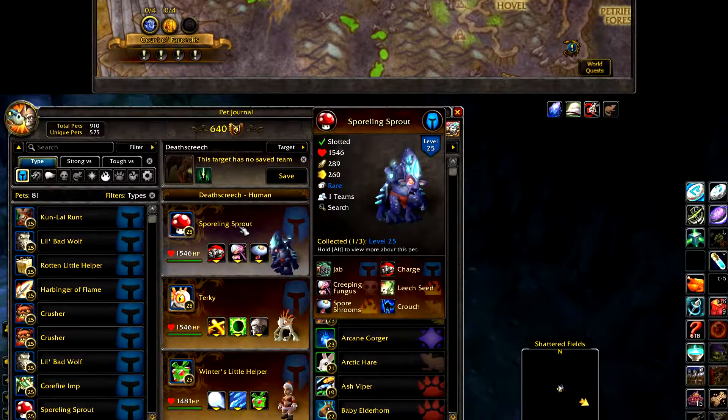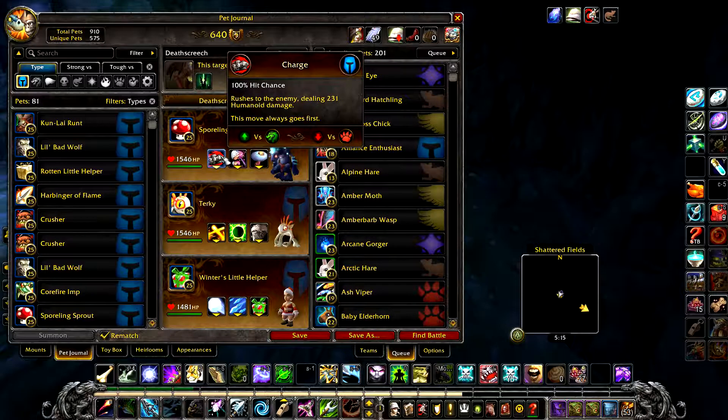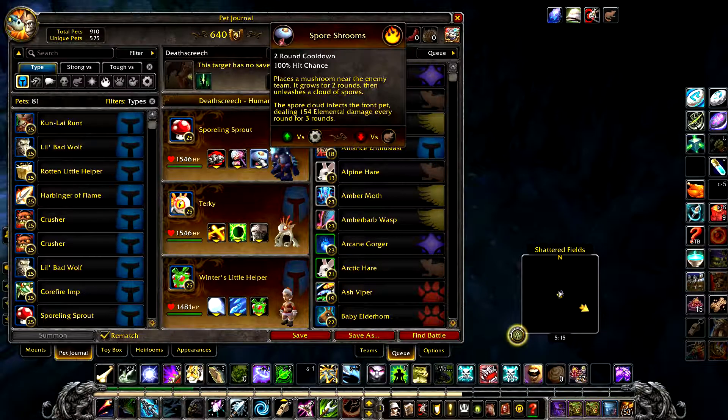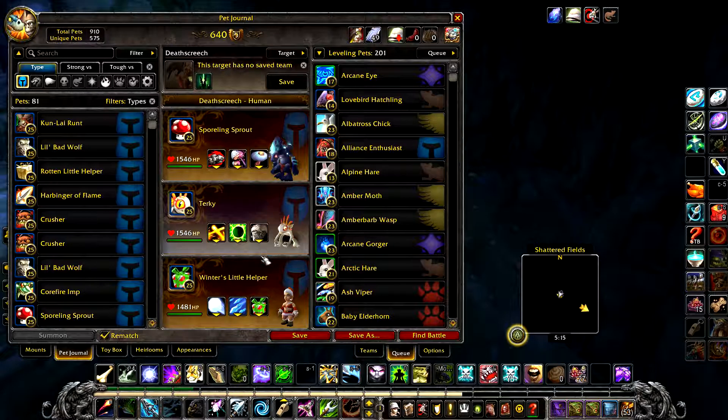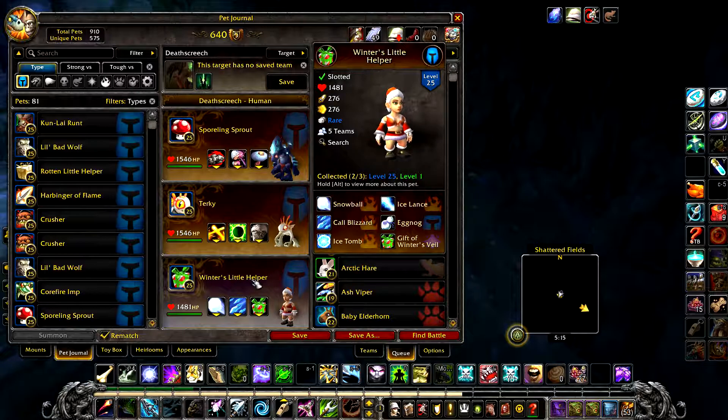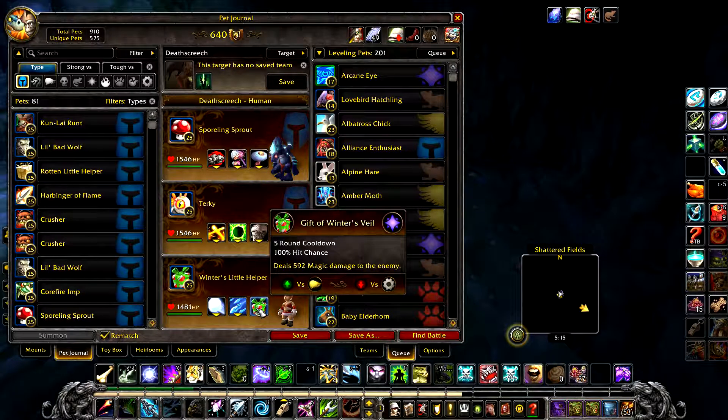Your first pet is a Spalling Sprout with Charge, Creeping Fungus, and Sporeshrooms. Your second pet is Turkey with Stampede, and your final pet is any Little Helper with Gift of Winter's Veil.